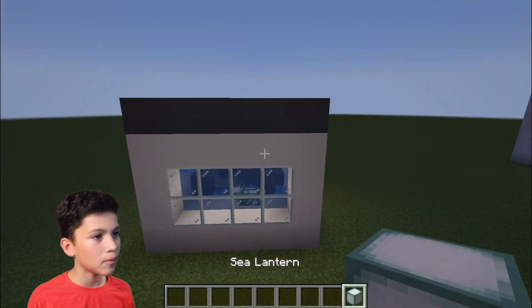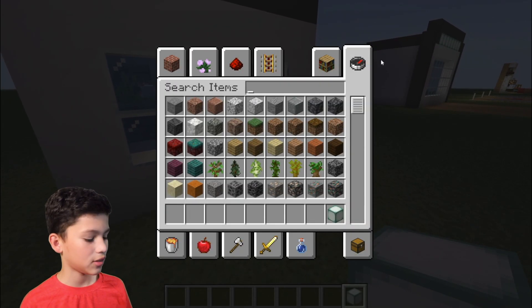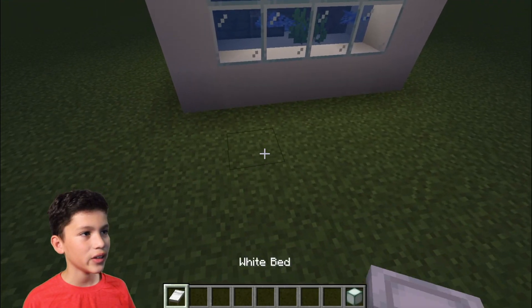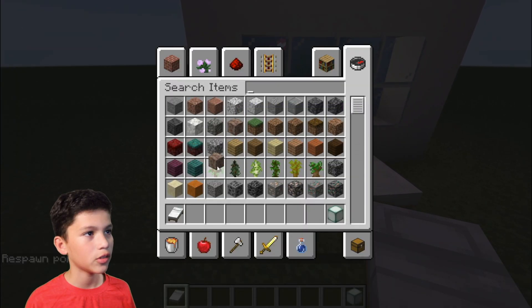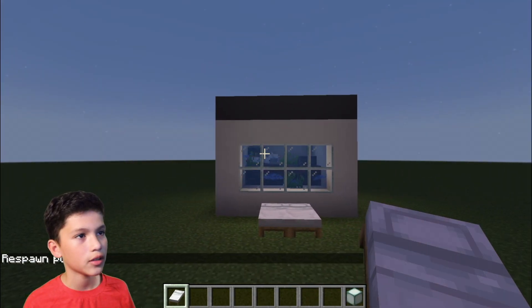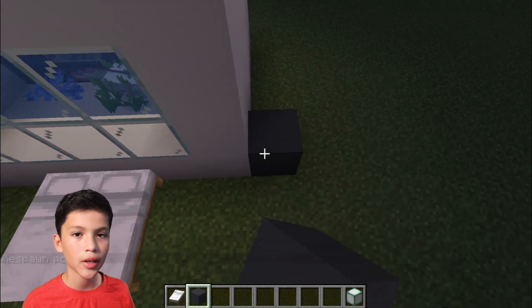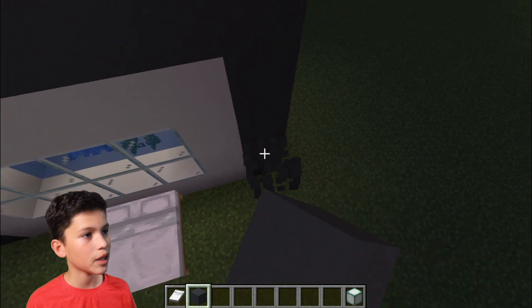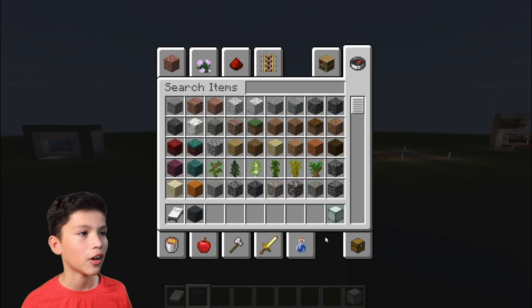And that is your mini aquarium, all complete. You can put this next to a bed or something — it looks really cool. It looks a little bit plain, but you can do some decorations on the outside to make it look ten times better. So that is the aquarium all done.